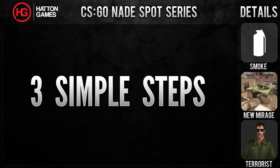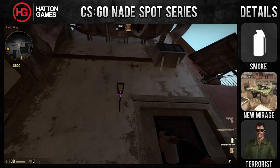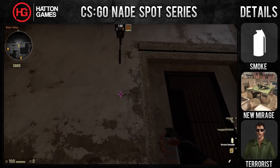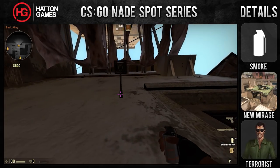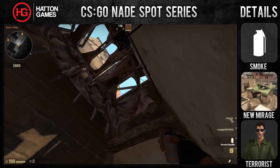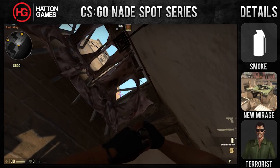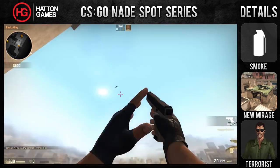To throw the smoke, follow these 3 simple steps. Step 1: on upper B, line yourself up below the light coming out of the wall. Step 2: turn around and place your crosshair in the centre of this gap, but keep to the left-hand side. Step 3: throw the smoke and profit.